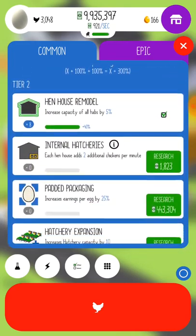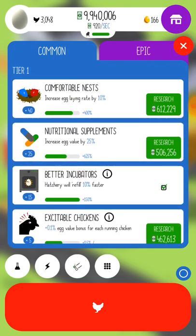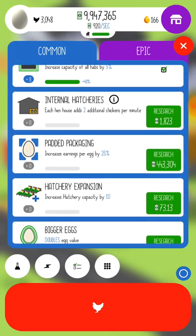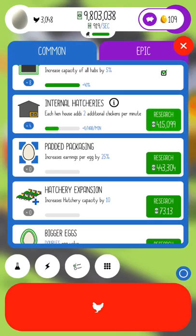Looks like on the top right we got a little package gift — 6.4 million dollars! So on the bottom left we have that little beaker. Hit that to do some research. And the research is to just upgrade, you know, egg laying capacity of your houses. Pretty much ways to just be more profitable in your chicken farm.